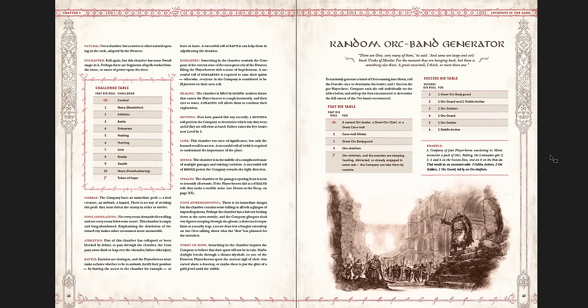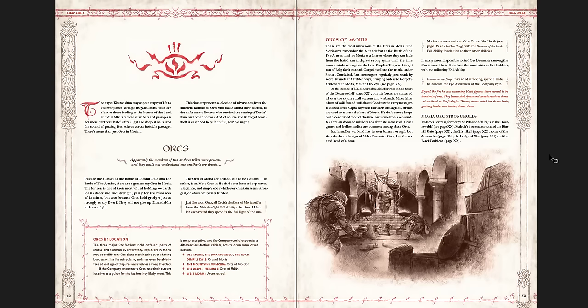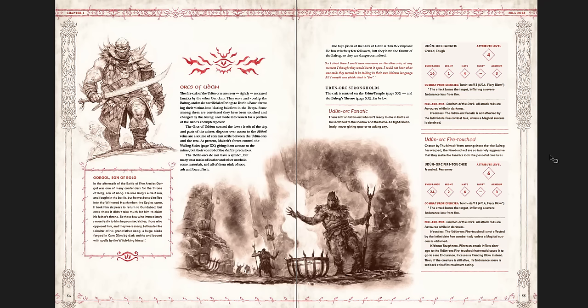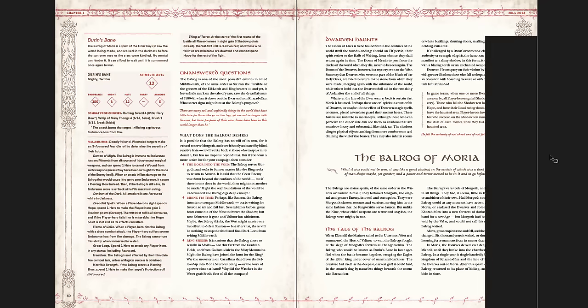You get random orc band generators, a feat die table, a success die table, and then the actual orcs and fell foes. As the book says: there are older and fouler things than orcs in the deep places of the world. You get orcs and the orcs of Moria, orcs of Udun — which is a particular fire-touched orc — and the son of Balg, who is kind of the big bad. Orcs of Mordor. Then you get dwarves — slave dwarves, dwarven thralls — new minions to face. Dwarven haunts. And the Balrog of Moria.